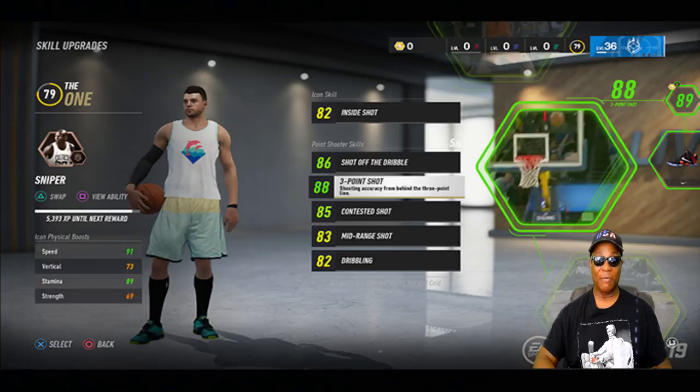This year, NBA Live 19 is creating an even more authentic, all-encompassing system to progress and enhance your players to make them both realistic and dominant. The icon system was created with the intention of providing gamers with wider strategy options and more meaningful depth in the game's most marquee and customizable mode — where you can build and customize your own teams.